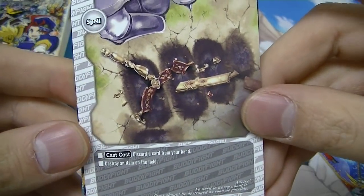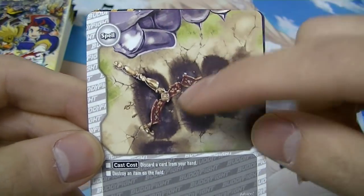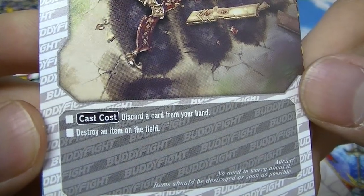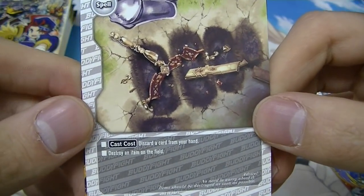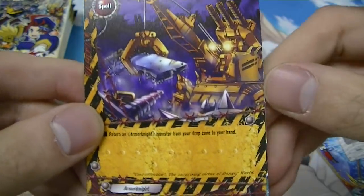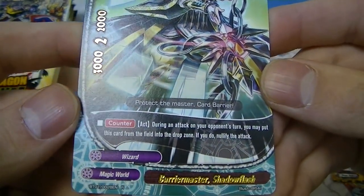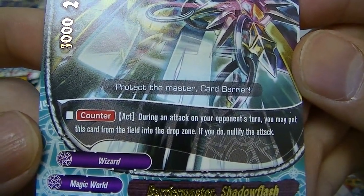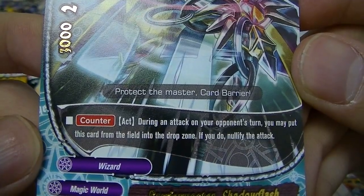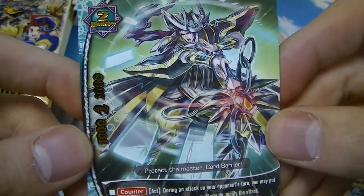Another Magic World card — Fallen Angel Paimon, a weapon reprint from the trial deck. Another generic card; the flavor text and art look pretty cool — it's a big fist destroying an item on the field. You don't really see many ways to destroy items other than that Danger World card, so you might see this card splashed in other worlds. Then an uncommon — Armor Reuse. Another rare for Magic World: a monster with a counter ability. During an opponent's attack, you may put this card from the field into your drop zone to nullify the attack — like a perfect guard on a monster.